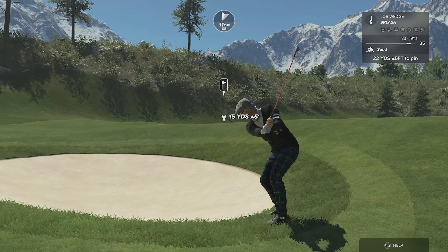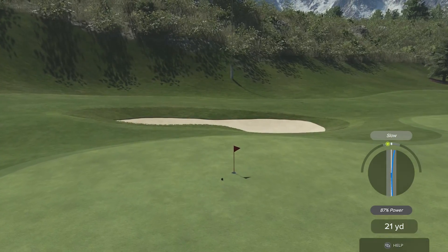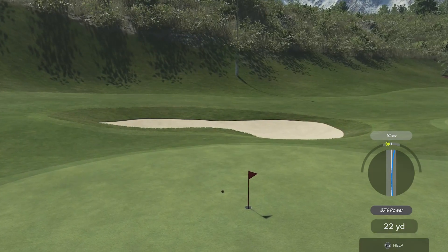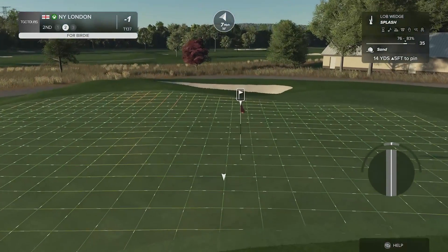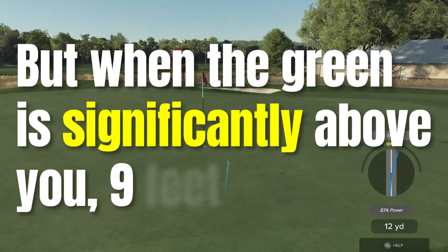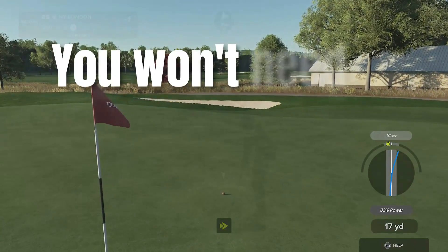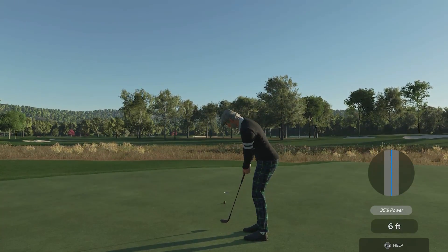This last bit will depend on how accurate you are with the power. As you can see, the ball stops much quicker and ends up in easy putt territory. One final thing to bear in mind with bunker shots is the elevation to the pin. Up to four or five feet and you won't notice much difference. But when the green is significantly above you, say nine feet or more, you won't need to take as much off the aim point as the elevation will reduce how far the ball carries.